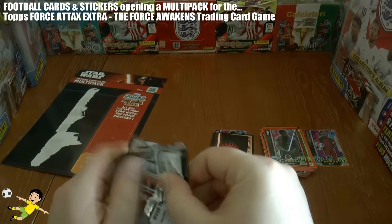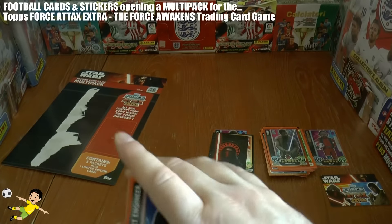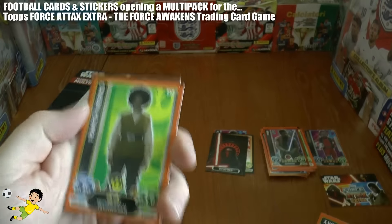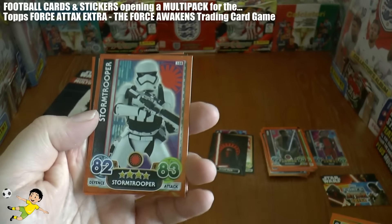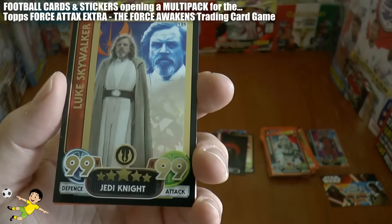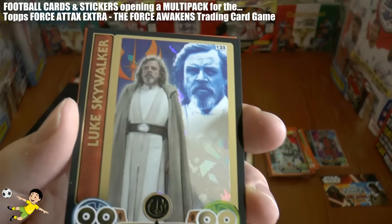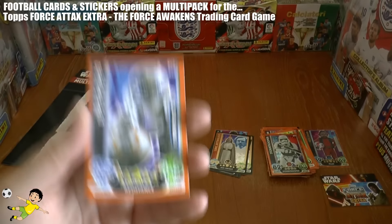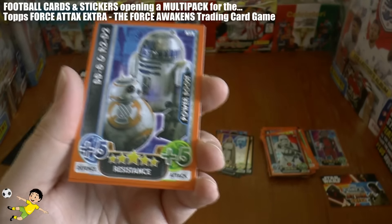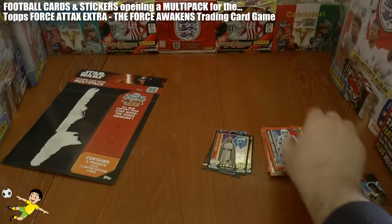And our final pack opening — can we get something else decent? We've got the booklet there. Then we have the Fleet Engineer, X-Wing Starfighter, followed by Pamich Nero, and a Stormtrooper in rainbow orange. Wow, really cool here — we have the Luke Skywalker card: 99 defense, 99 attack. Mark Hamill shown there as Luke Skywalker. So that's a great way to finish the pack. And even better, the two stars of Star Wars, BB-8 and R2-D2 Legends. GA-97 and the riot-controlled Stormtrooper complete that multi-pack opening.